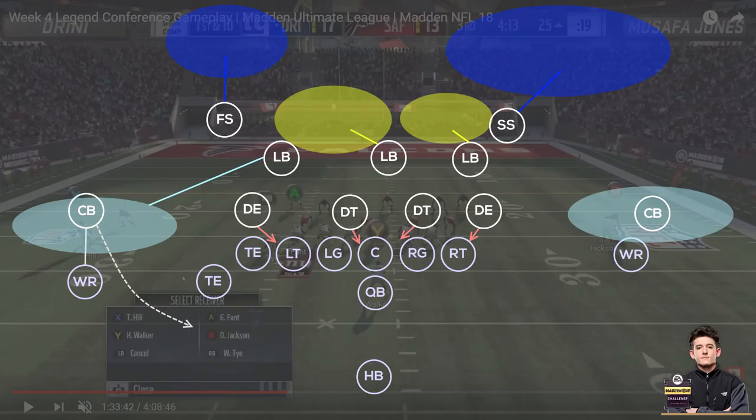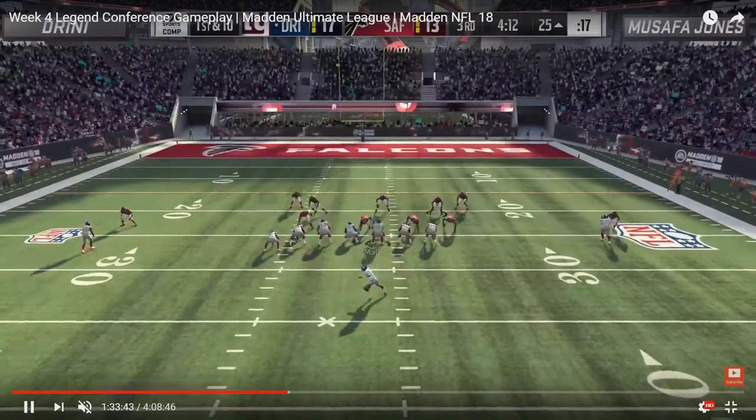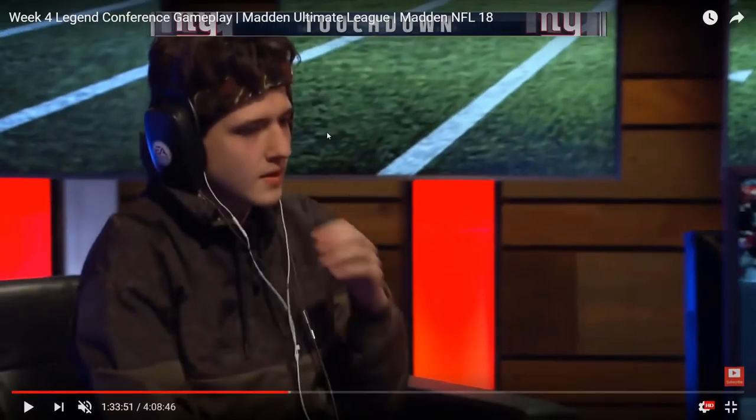Drini knows this is the adjustment Musafa will make, so he calls wide receiver drive, which has a corner route coming from the Will Tie spot. This attacks the vacated area of the field that Musafa creates by turning his deep outside quarter zone into a man-to-man defender. Drini brilliantly flips the formation to get it going to the wide side, giving Will Tie more space to work with on the sideline. At the snap, Bo Jackson is manned up on Tyreek Hill underneath, Will Tie gets to the outside, Night Train isn't able to get over in time because he's on that inside quarter zone — walkout touchdown for Drini.